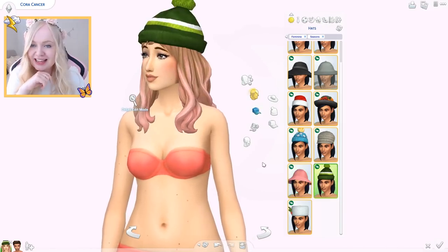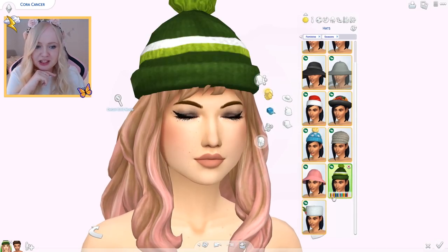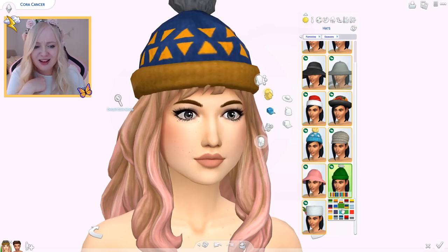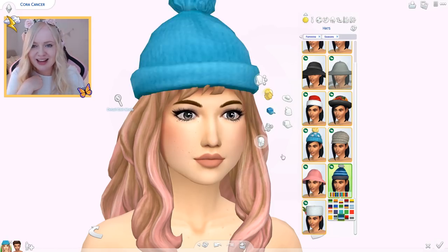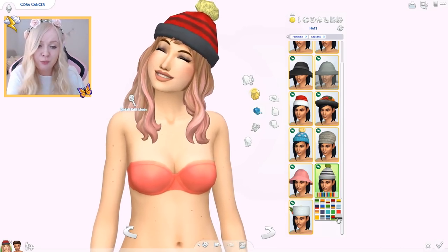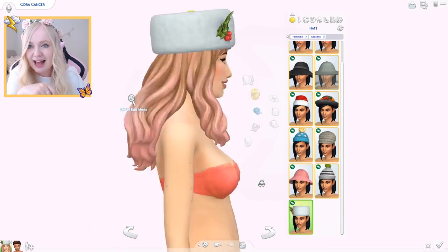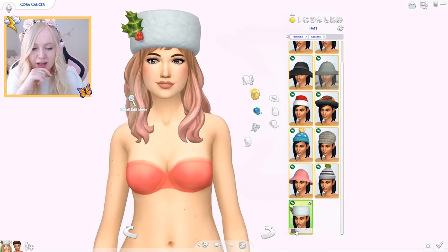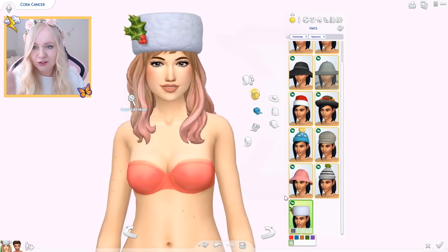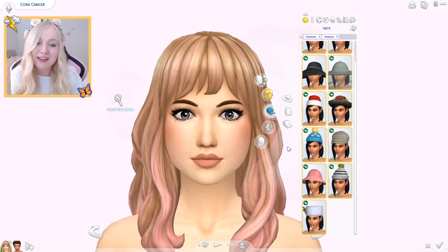Next up we have another beanie — this one looks better than the previous one, just better made. It's cute, I like the different patterns. I love that we have more beanies now because we already had one from Get to Work, but they didn't have the cute pom-poms. Then we have this hat — I don't actually know where it's from. It's a traditional hat of some kind and it has a little mistletoe. Kind of cute.